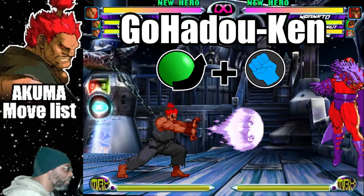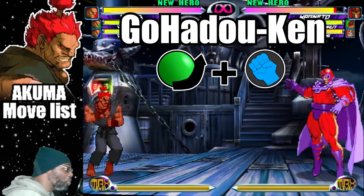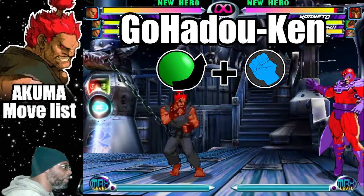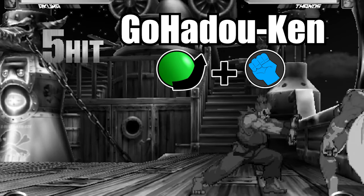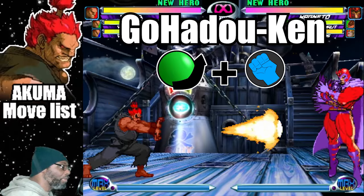The Go-Hadouken is the standard projectile that is stronger and faster since Akuma uses the Dark Hadou to strengthen it. This move is very combo friendly. Use the Go-Hadouken to zone and apply pressure to the opponent.